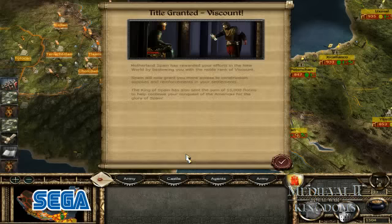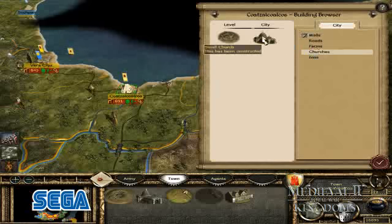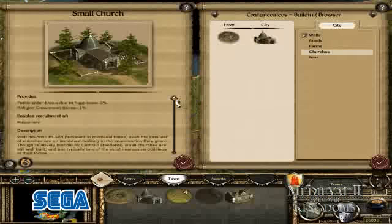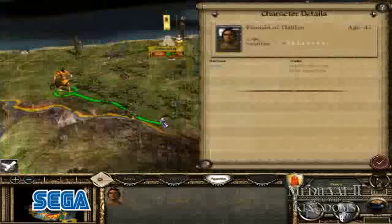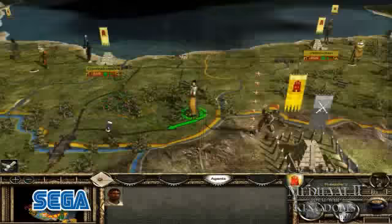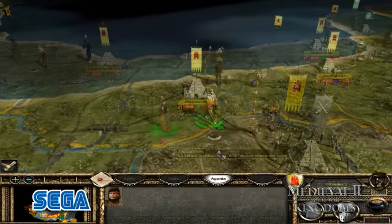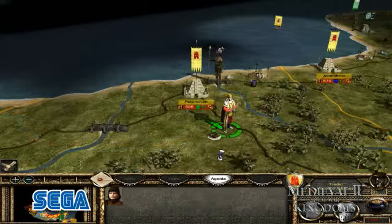As you progress from Lord to Marquis, you'll unlock new technology, gain access to new buildings and be able to unleash more powerful units. You'll also find new agents at your disposal to explore the mysteries of the new world. Native scouts will clear the way for your exploration. Missionaries will spread the Catholic faith, while traders must be put to work to exploit the exotic resources you discover.